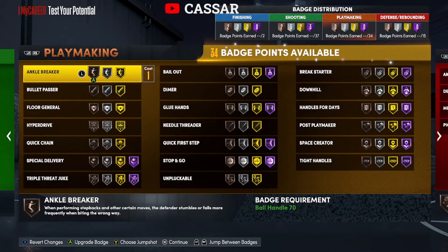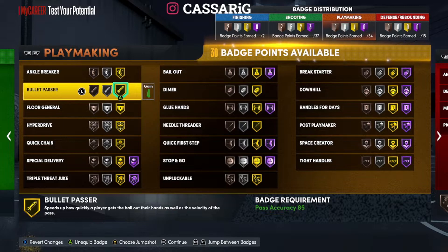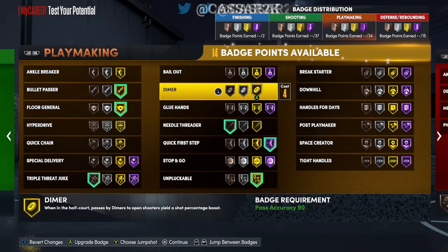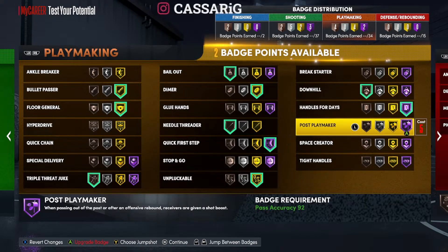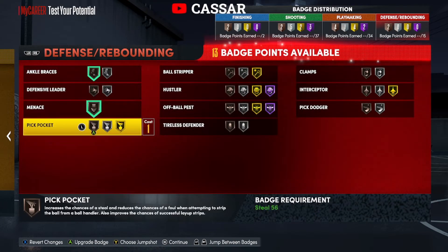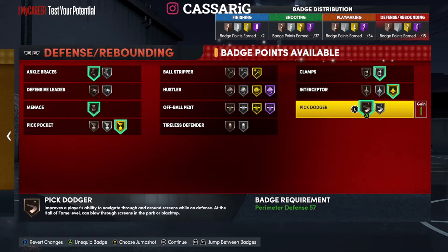For playmaking badges, you've got a whopping 34. Bullet Passer — when your teammates are wide open, pass it as fast as you can. Gold Floor General. Triple Threat Duke on bronze just in case. Gold Unpluckable. Hall of Fame Quick First Step. Bronze Needle Threader. Gold Dimer, Bronze Bailout — I like to have bronze of that — then Silver Bailout as the last badge. For defense: Ankle Brace bronze, Menace bronze, Pickpocket gold, Gold Clamps, Gold Interceptor, and Bronze Pick Dodger. That is the build I am going with.